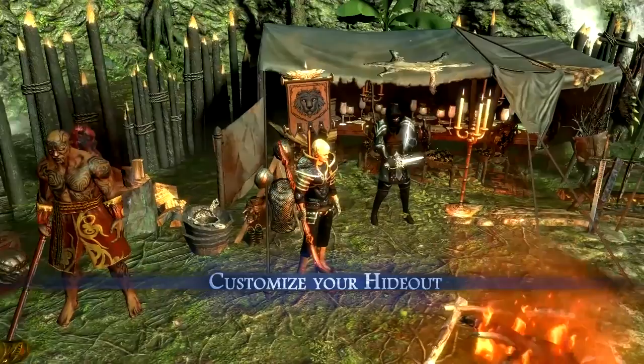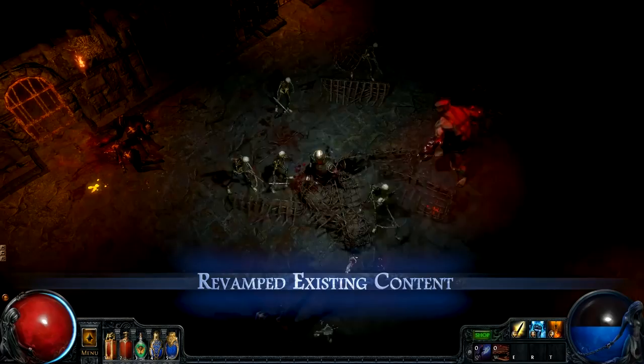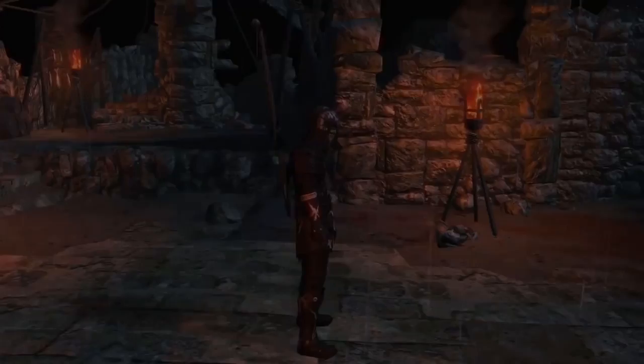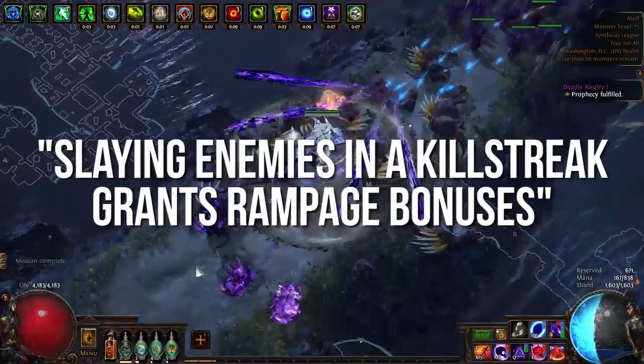The next major content release for Path of Exile came on August 20th, 2014 in the form of the Forsaken Masters expansion. This expansion would greatly shake things up with the introduction of master crafting, reworked boss fights, and of course two new leagues. The softcore choice this time around was Rampage. All areas read: slaying enemies in a kill streak grants Rampage bonuses.